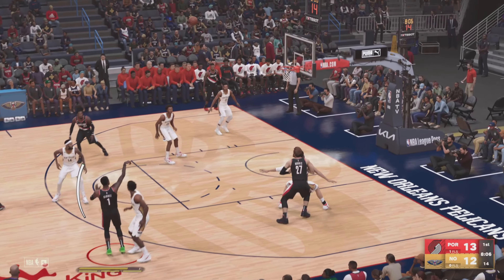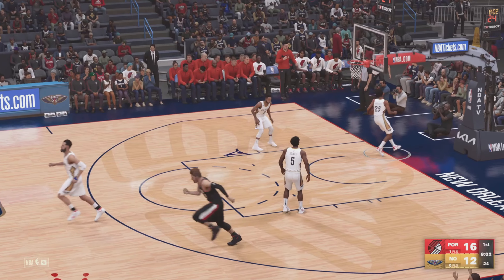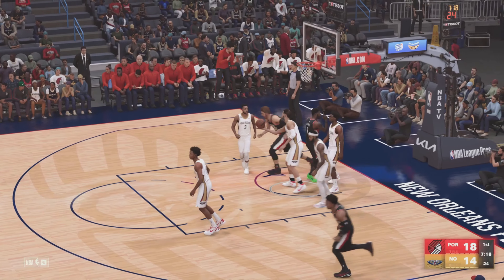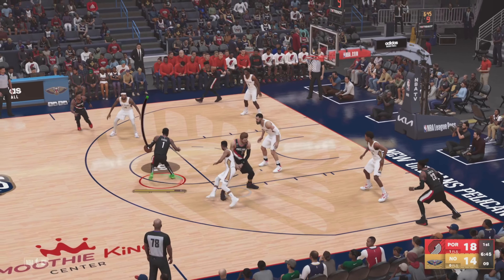Lays it up and in on a nice route. Dribble passes to George. And again, it's Portland with a three. Pass to George. Good. And it's this great length and skill. Paul George.